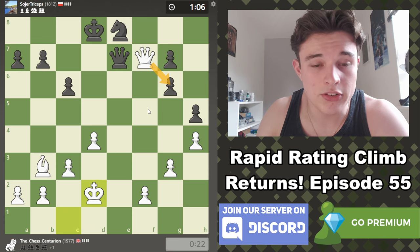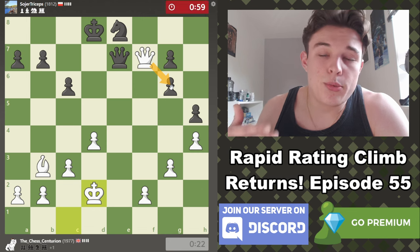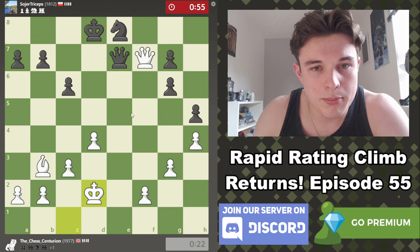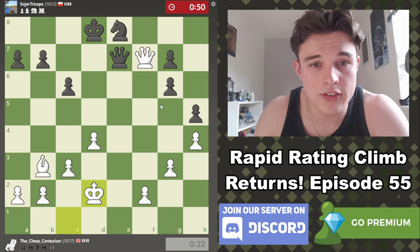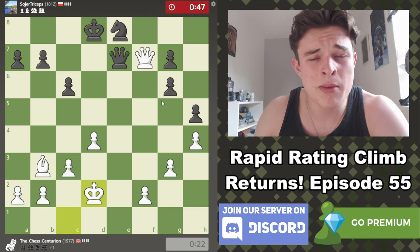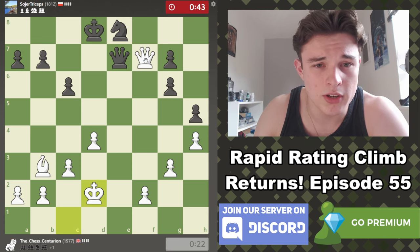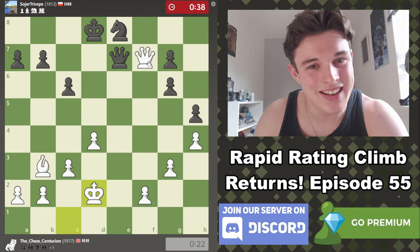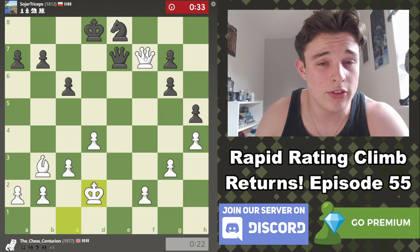Now maybe I am going to take g6, because he doesn't have checks on my king with Qe1, which is what I wanted to prevent. I hope a lot of what I'm saying is making sense to you. If you have questions, feel free to drop them in the comment section below — I'll be very happy to answer them. Please just timestamp where you mean in the video, otherwise it's going to be very difficult for me to know exactly what you mean. The community on this channel is very cool — you lot are great.